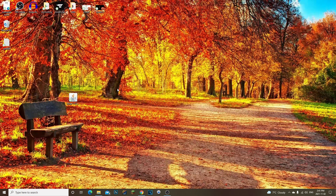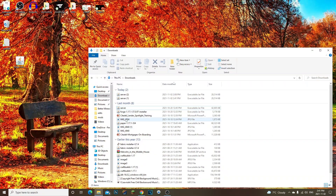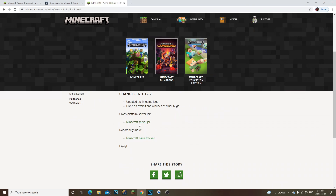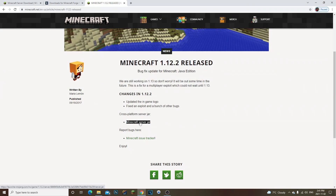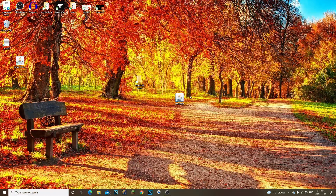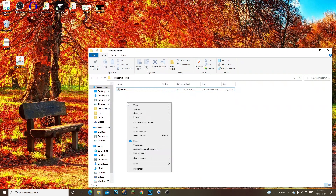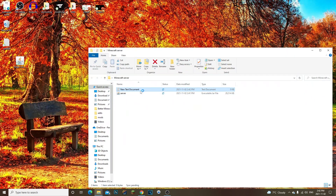Right-click on your desktop, go to New Folder, and name it 'Minecraft Server' — you can name it whatever you want, like 'Forge Server', it doesn't matter. Then grab the server jar you downloaded and drag it into that folder. Open the folder, right-click the jar and rename it to 'server' — simple and easy. Then right-click inside the folder, go to New Text Document, and open it up.